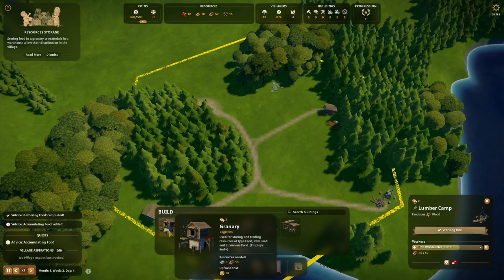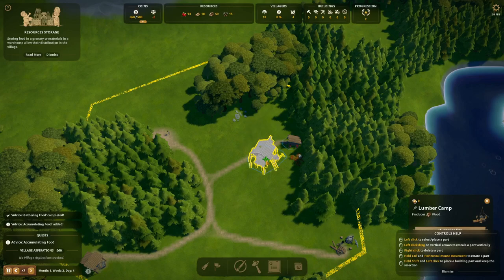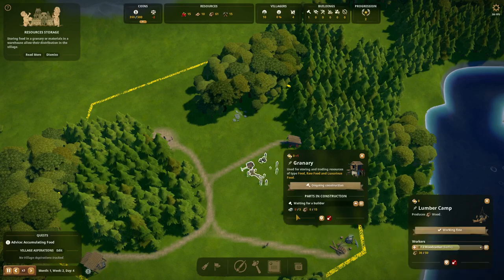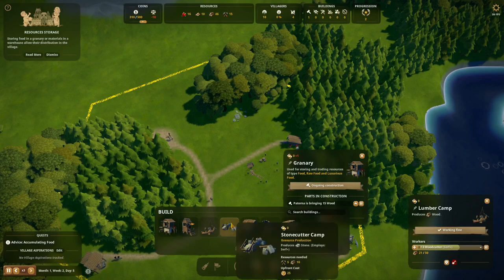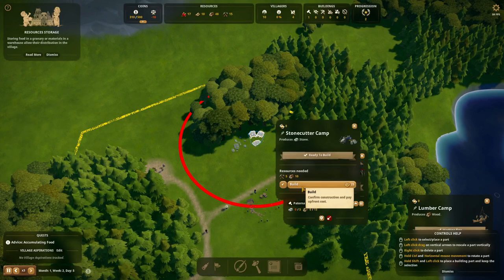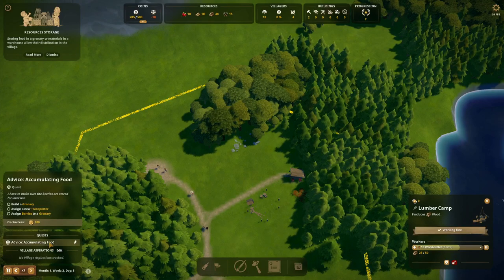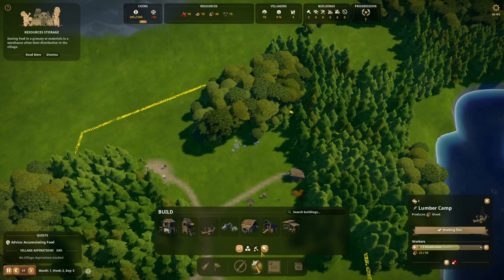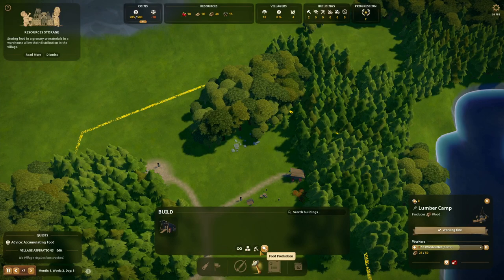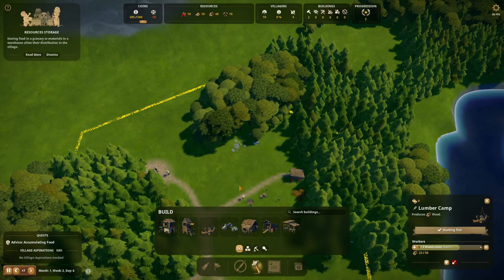Let's build a granary to collect and store all the berries. I'm going to place it on this side. For that we need stone, and we're not getting any stone yet — so let's build a stonecutter near the stone patch to start getting us some stone. It also said we need a fresh water source, for which we'd need a well. But we can't build that yet, so even if you want to go too fast, you can't — not everything is unlocked. Don't try to go faster than the tutorial; it will guide you on what to build and when, and keeps a few buildings locked as well.